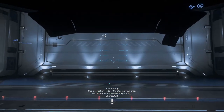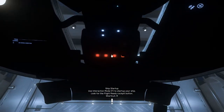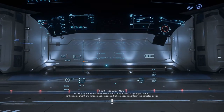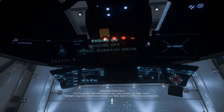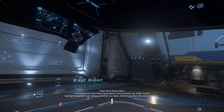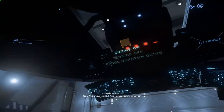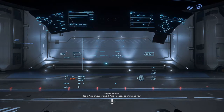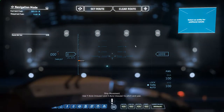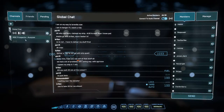Let's find the flight controls - I think we do everything from there. There it is. They've made that look a lot better with the hologram-like effect. Before it was just a couple of little diagrams on a flat screen that didn't look too aesthetically pleasing.